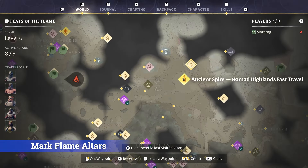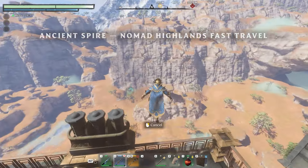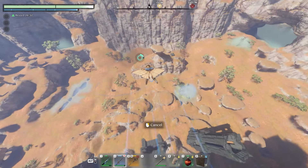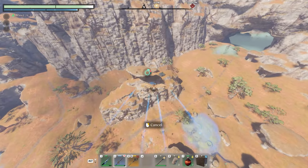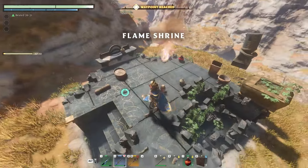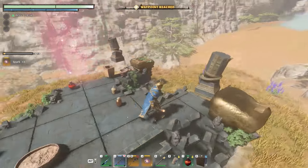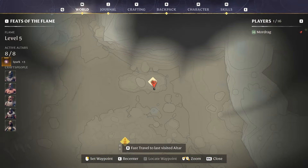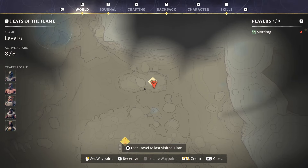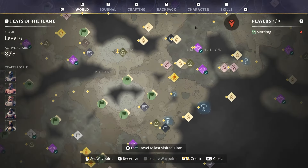For our first tip, this one is going to save you a ton of time: mark the flame altars when you've already visited them. When you interact with these flame altars, you get sparks, which are required to progress your flame. The game does not mark these flame altars once you've visited them, and there will be a point when you need a lot of sparks to upgrade your flame. The best solution is to create a marker on the ones you visit — I use a green flag marker — so you can clearly see on the map which ones you have and haven't been to.